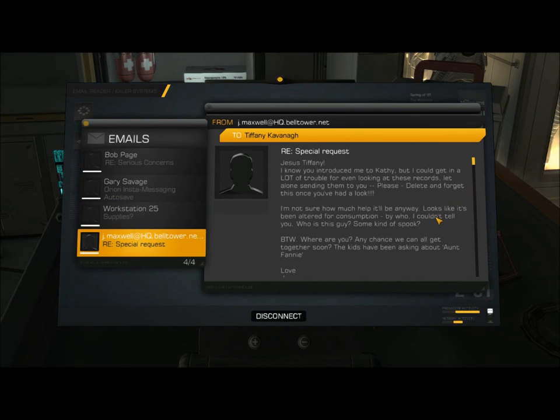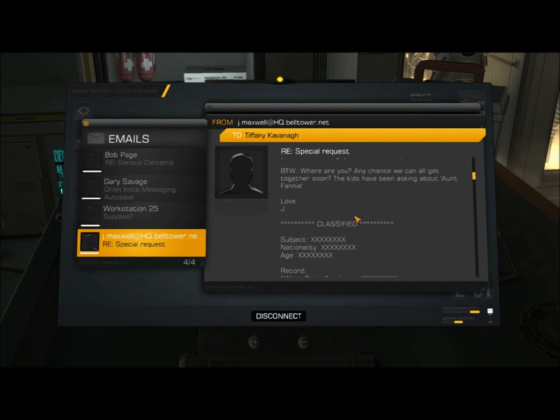From j.maxwell at hq.belltower.net to Tiffany Kavanaugh, regarding special request: 'Jesus, Tiffany. I know you introduced me to Kathy, but I could get in a lot of trouble for even looking at these records, let alone sending them to you. Please delete and forget this once you've had a look. I'm not sure how much help it'll be anyway — looks like it's been altered for consumption. Who is this guy? Some kind of spook? By the way, where are you? Any chance we can all get together soon? The kids have been asking about Aunt Fanny. Love, J.'